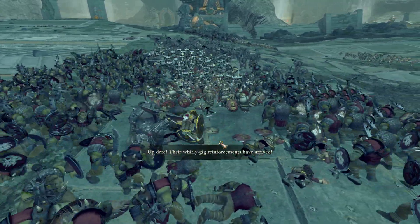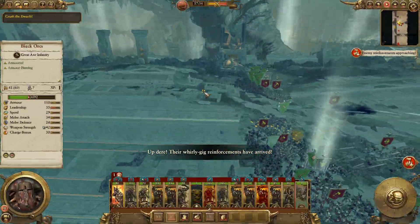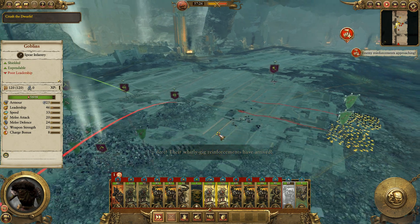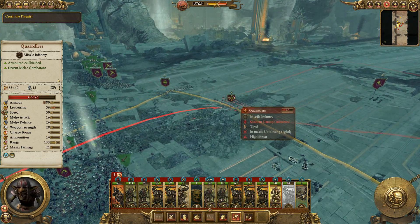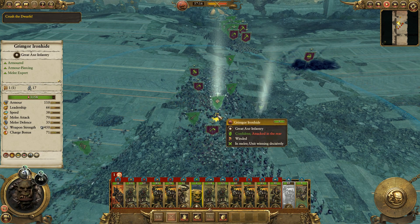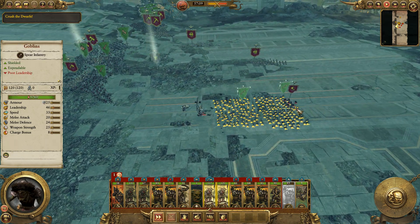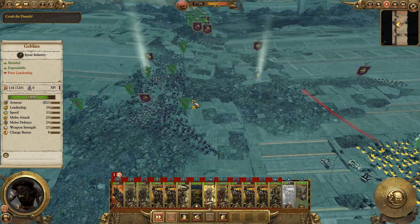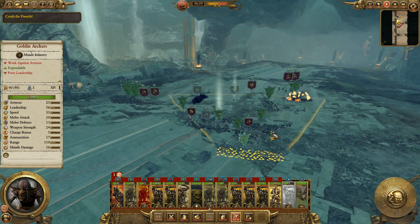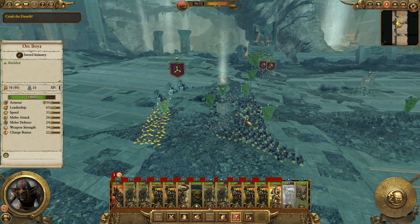Where's Grimgor? There he is — giant Orc right here fighting. So they got some Gyrocopter reinforcements that are going to be heading our way. Let's try and finish off what's left of the Dwarves that are here. Goblin Archers kind of trying to chase these guys off. We've got these Dwarf Warriors completely surrounded, but they are putting up one heck of a fight. We chased off their Lord. Can the Doom Diver attack their Gyrocopters? I think it can. Their Gyrocopters are bombing me pretty good back here.